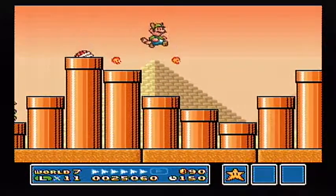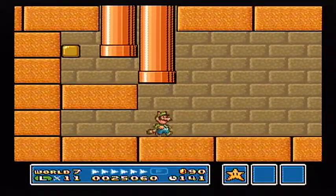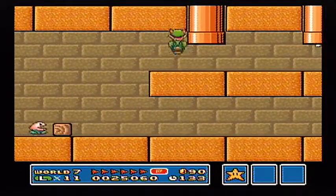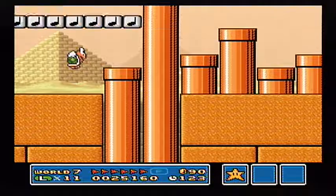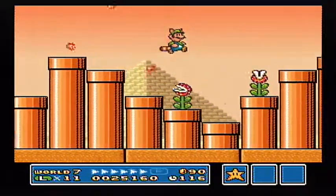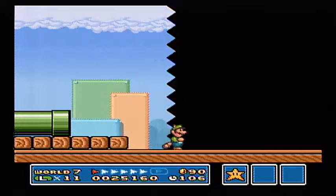I should've gone in the pipe back there, actually, because there is a little tunnel we can go into down here. Which doesn't look like it has any more coins. This concerns me. Where are my coins? There's no way I could've got to those other blocks, right? Oh, I can't even die now.